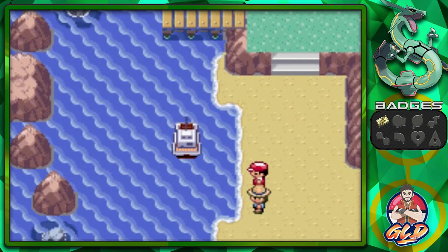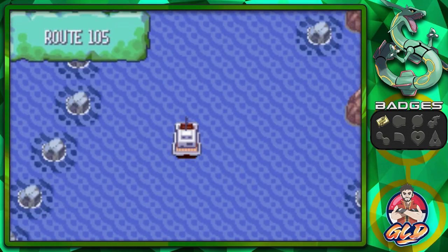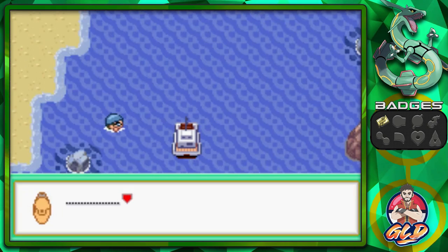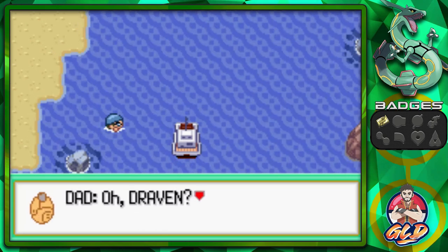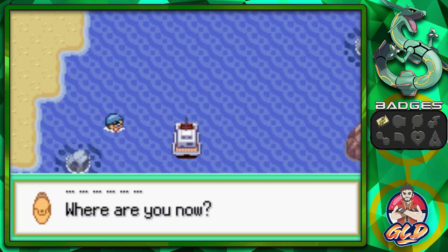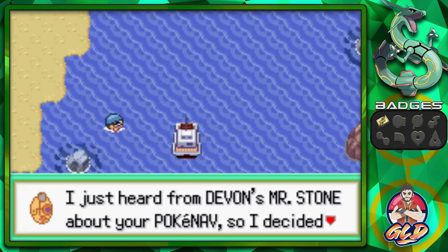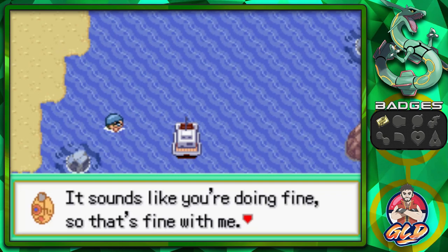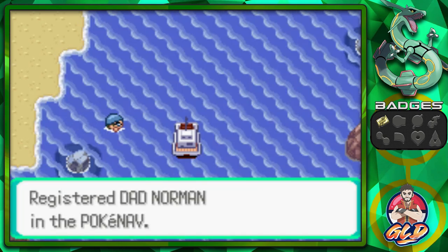We're going to be going right there. Look at that — we are in the sea, going by. Unfortunately right now we don't have any kind of surfing moves. But look at this, we're getting a phone call and it's our daddy. He's like, 'Oh, Draven. Where are you now? It sounds windy. I just heard from Devon's Mr. Stone about your PokéNavs. It sounds like you're doing fine.' And just like that, we get ourselves our dad's phone number.